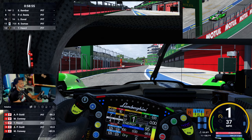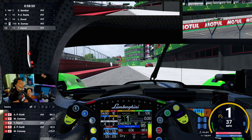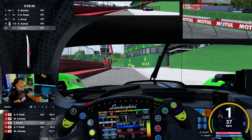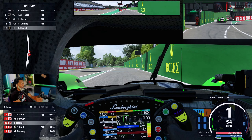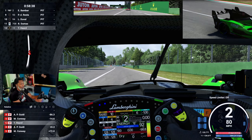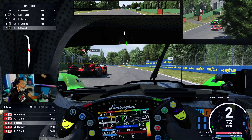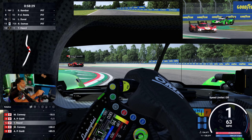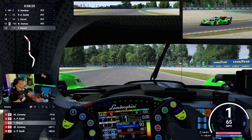The track temperature is decreasing, it's now 15 Celsius. Like I said, I'm not quick with these cars. First and foremost, when you come out, there are no tire blankets on these cars, so it's like you're driving on ice — literally. See how the back end is loose? We need to get some heat into them. I really don't understand how the AI is going that fast right now.